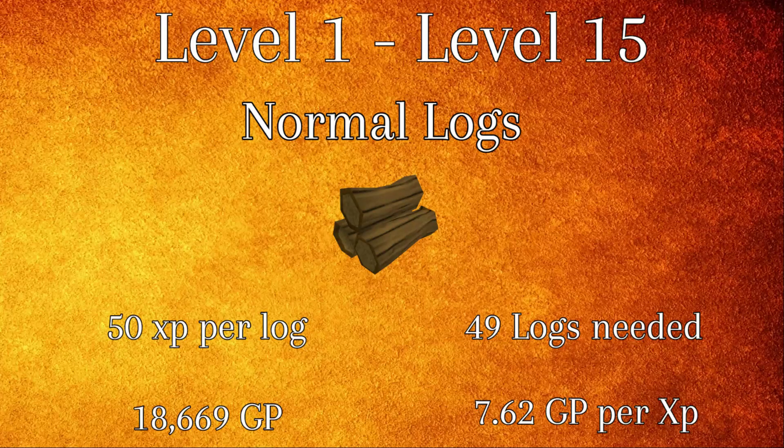From levels 1 to 15, normal logs will be the best option as it is inexpensive and easily achievable. Each log will grant 50 XP for a total of 49 logs you will need. This will cost 18,669 GP at a price of 7.62 GP per XP.